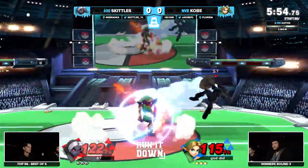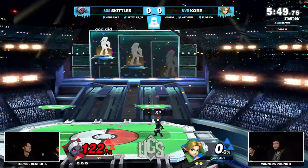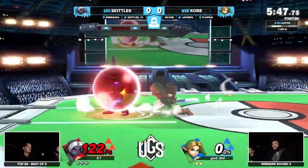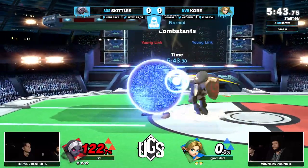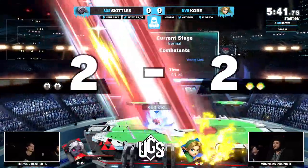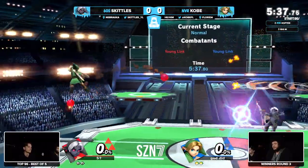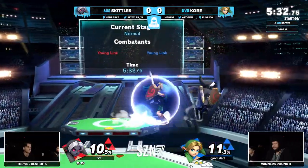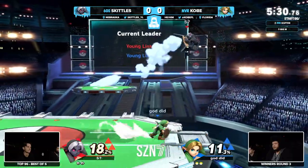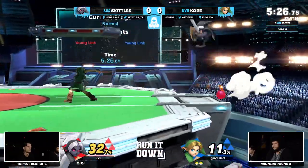Nair after nair — that's a very strong frame move. Skittles gets the weak part on Kobe's side and dies to that combo from Skittles. That double arrow — that's the bread and butter, baby. Another thing about PS2: those platforms act as like stretchers or deathbeds. If you hit fire arrow and the opponent is right below that platform, a lot of times they get popped up into an awkward tech scenario and can lose their stock for it.